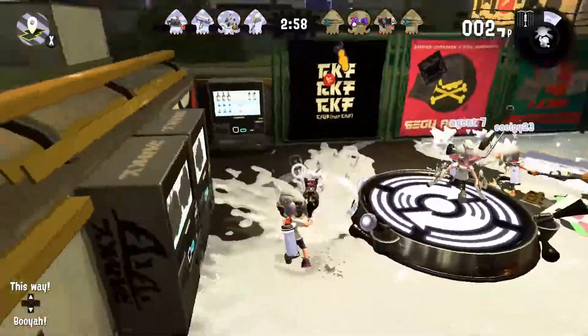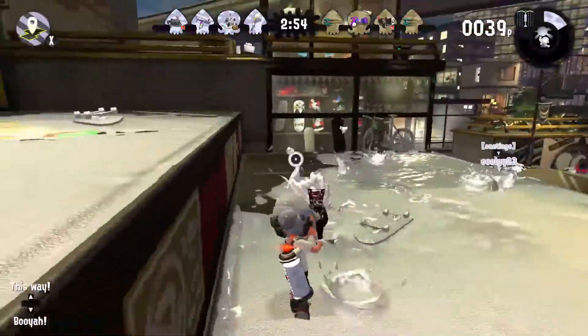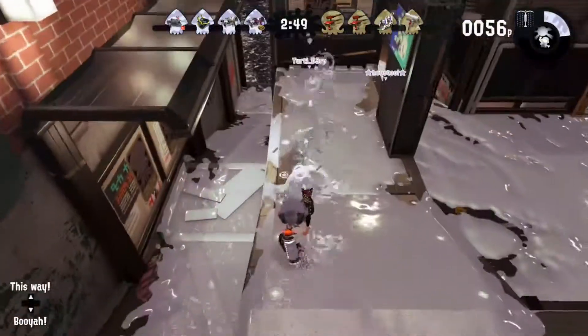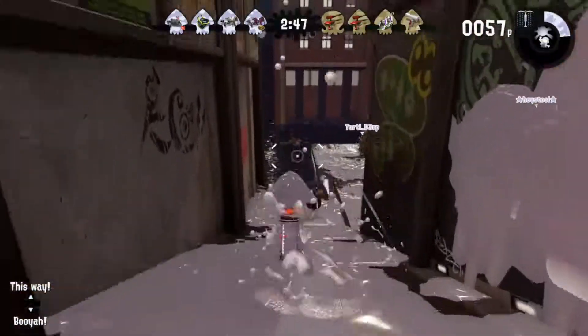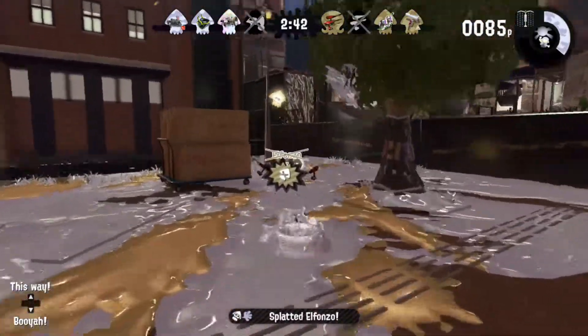So now you know the base sinks of Splatoon 2, so let's take a deeper dive into each weapon. I genuinely forgot the name of this gun, so let's just call it the Egg. The Egg has a slower firing rate than other guns, but does more damage.